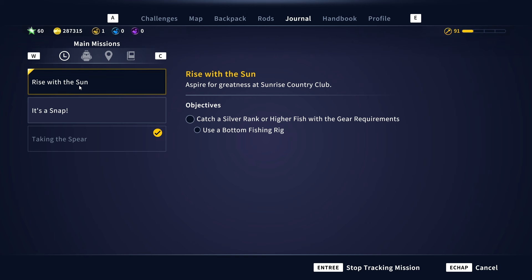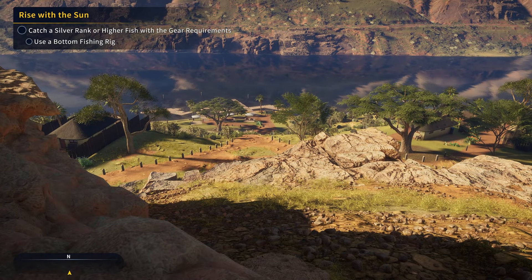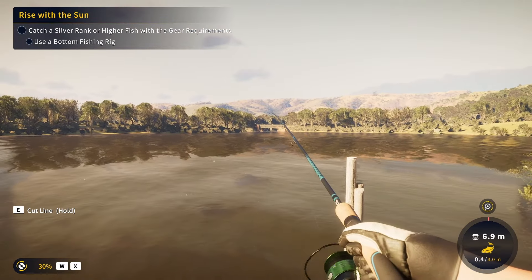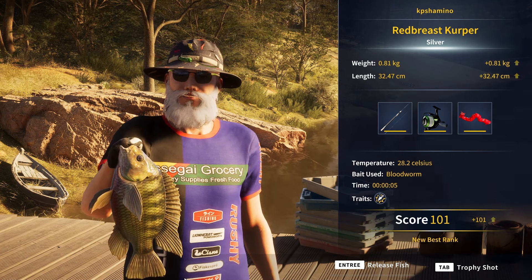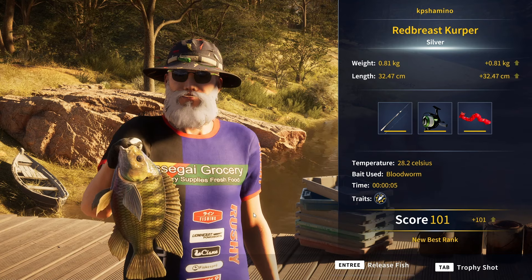I'm going to prepare a bottom fishing rig and try over here — I think this is a position where I got a challenge for a carp, so it should work really well. I went back to the Dino Park because you just need to catch a silver fish — the size does not matter. I assembled the bottom setup with bloodworms, went to the dock, and my first catch was a red breast copper silver, so I'm going to keep this one.